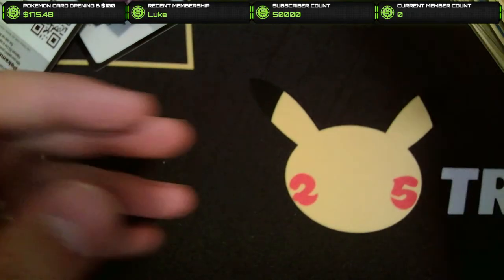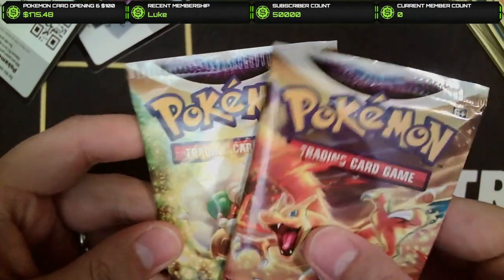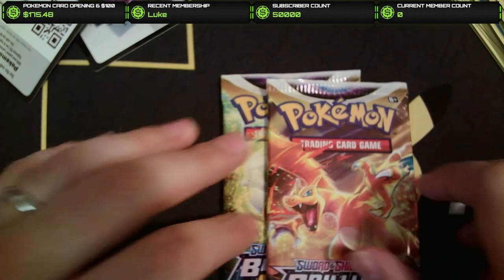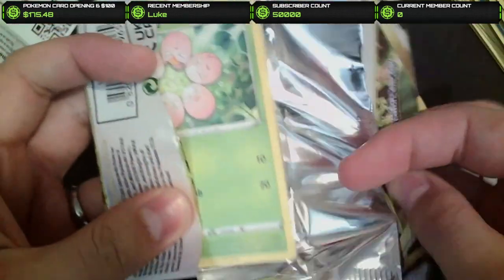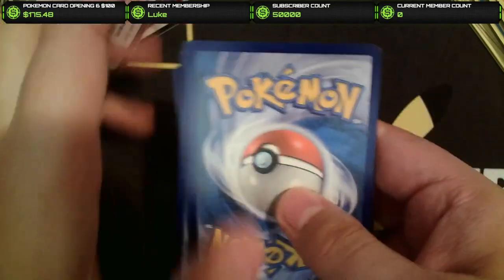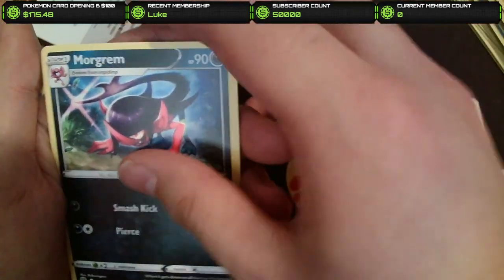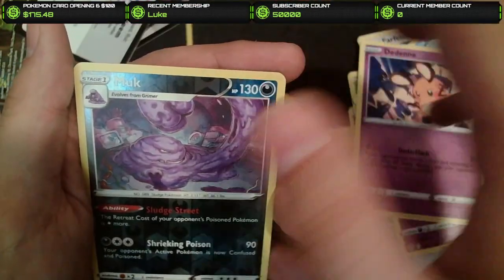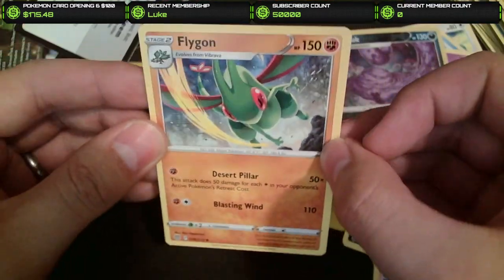We got two packs left. Brilliant Stars tends to pull through a lot of the time. Got a Mew VMAX out of the Fusion Strike packs last night — nice. They really are worse of late, it's unfortunate. But this is one of those where I know they're fine because I bought them straight from Walmart. We're unfortunately just getting screwed over with a lot of these cards — Fire Energy, Morgrem, Gabite, Gloria, Exeggcute, Farfetch'd, Duskull, Cubchoo, Deadine. Got a Muk Reverse and Flygon Non-Holo. This is quite sad.